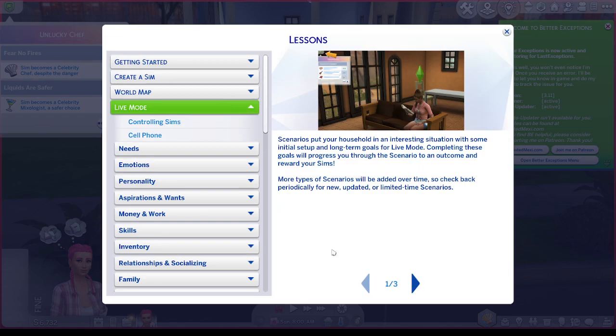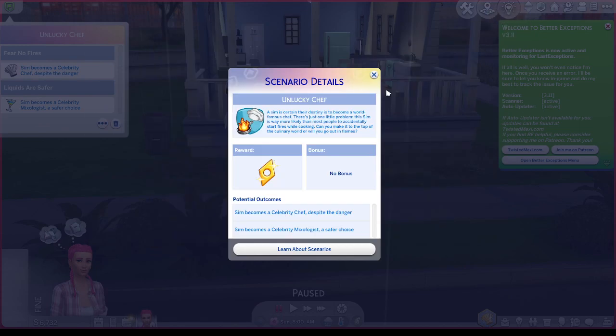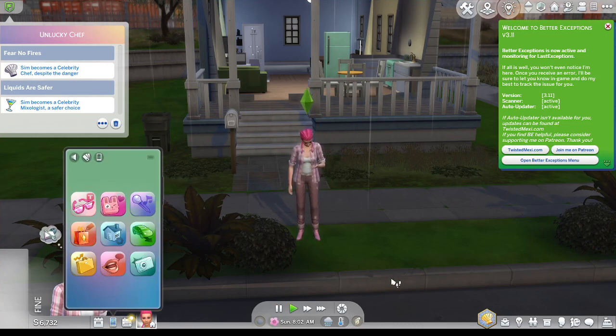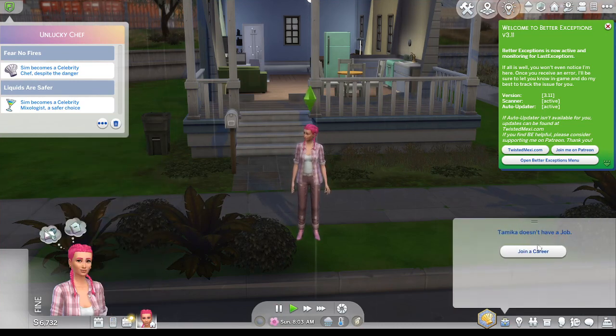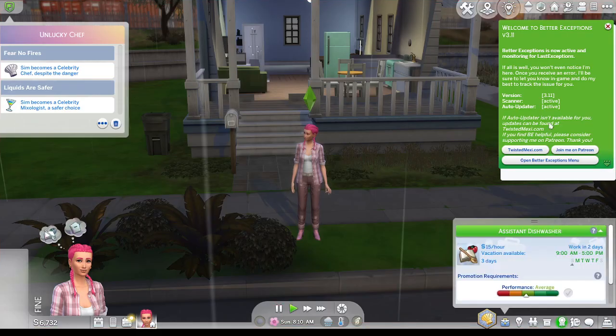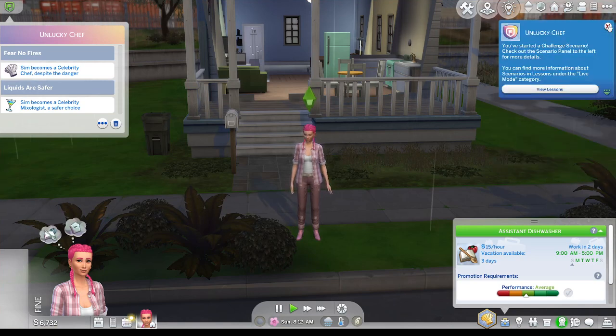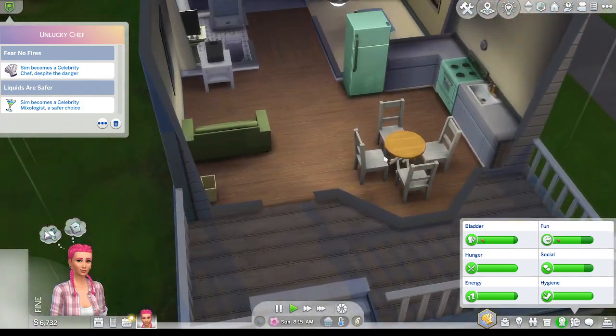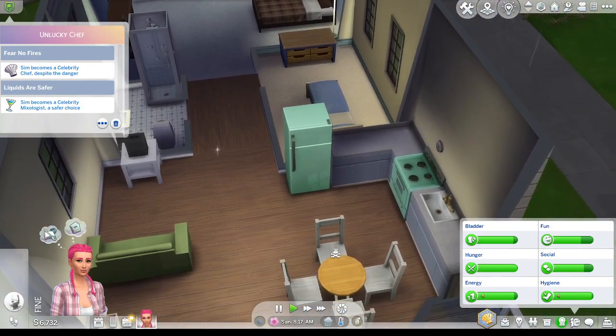I'm gonna make sure that there is a sprinkler system and a smoke detector near the stove. Okay, that's easy enough. Let's get her a job - she doesn't already have one, so let's get her a job. There is a smoke detector in there, I can see that. We are going with culinary. Excellent - this is kind of a cute little house.